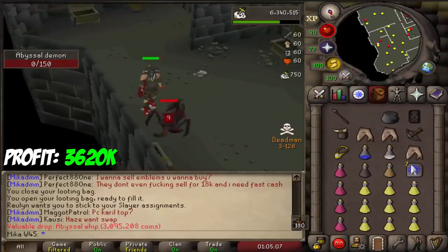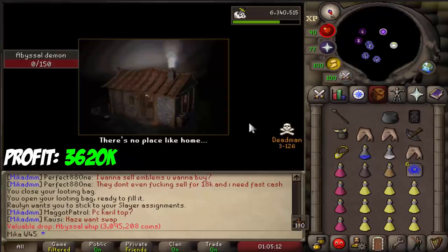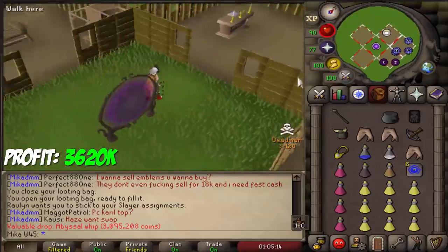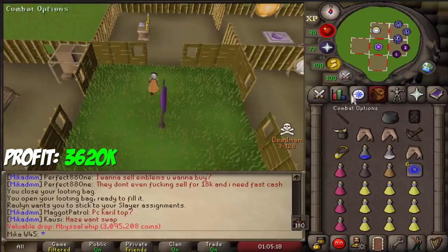It is about 3 million in Deadman mode, and with the 2.2 to 2.5 swap rate, it's honestly close to 8 million, if not over 8 million 07 gold that we just got.